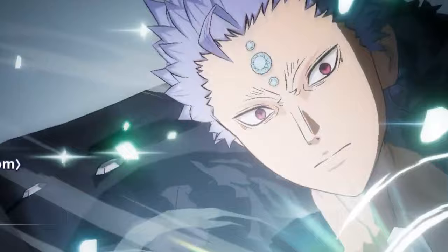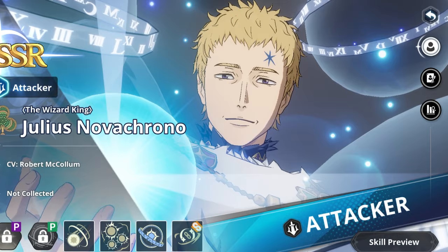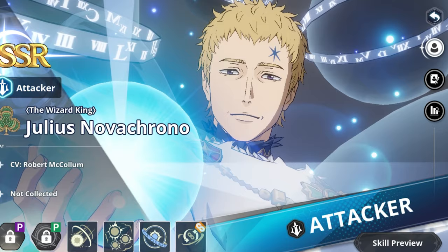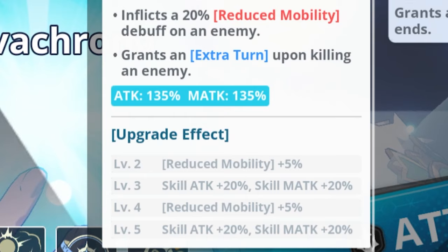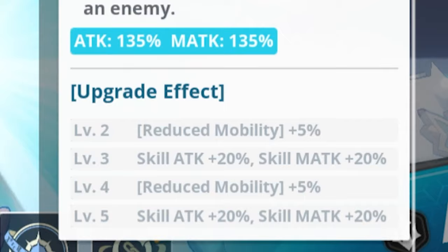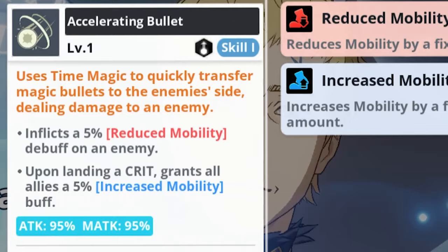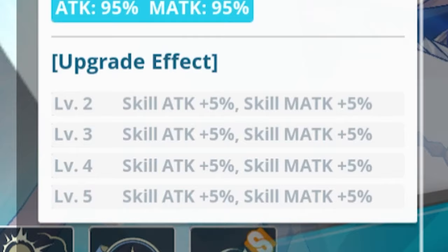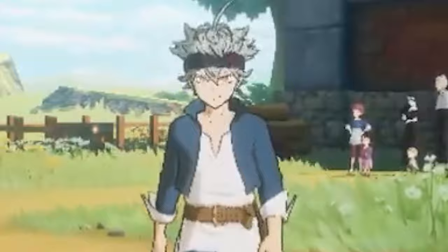For skill level priorities, start with his Chronostasis special skill. Prioritize levels that give damage increases, reduced mobility increases of up to 10% at levels 2 and 4, and increases to skill attack and magic attack — which help proc the extra turn more often. Next, level Distorted Time (skill 2) for its high AoE damage. Finally, level Accelerating Bullet (skill 1) for the 5% increase in attack and magic attack on both damage ratios.